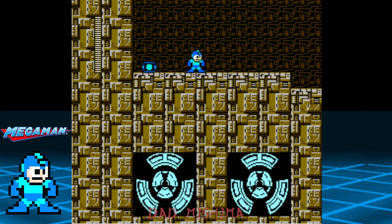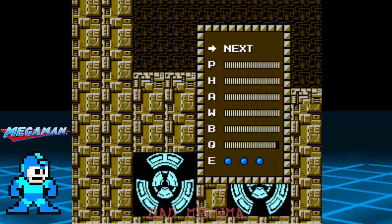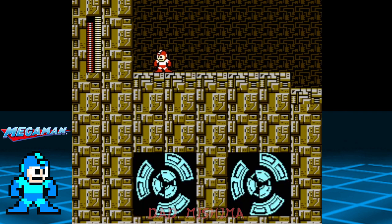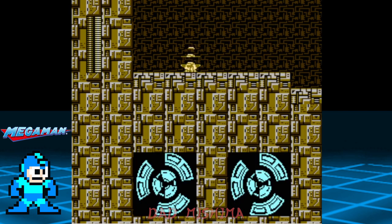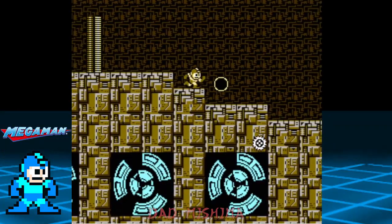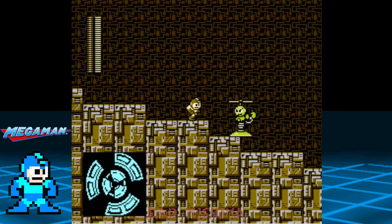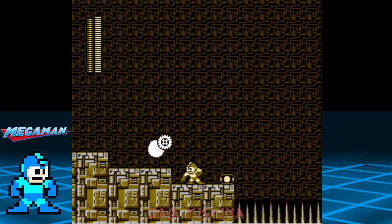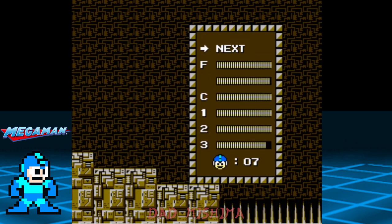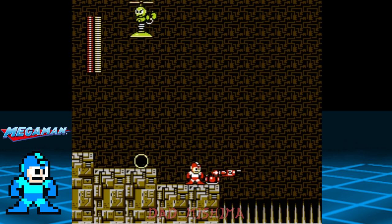Wally Stage 2 is a step up in the difficulty department. Grab a weapon council at the left, then make your way to the right. Remember that when it comes to the fly boy enemies, keep moving.